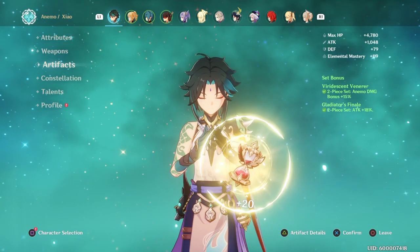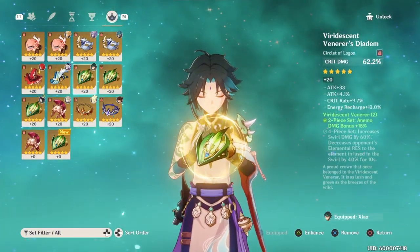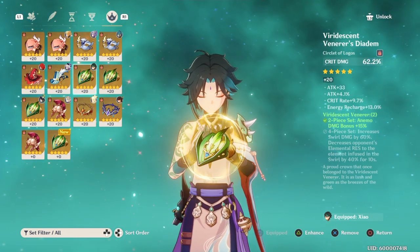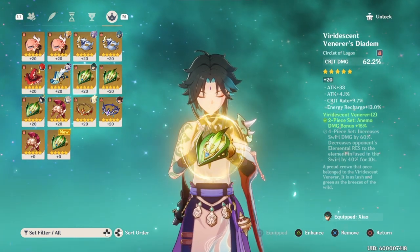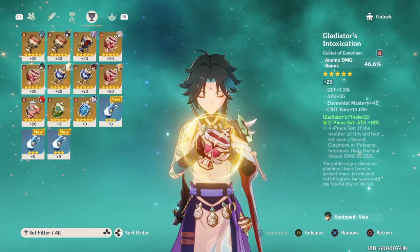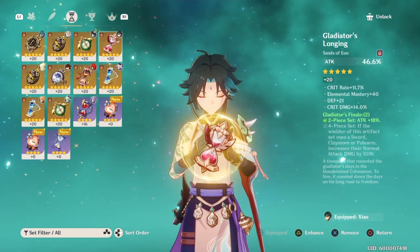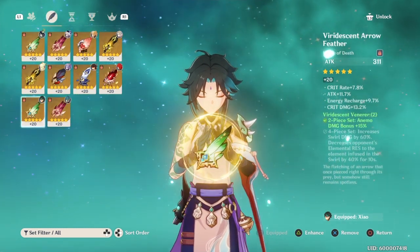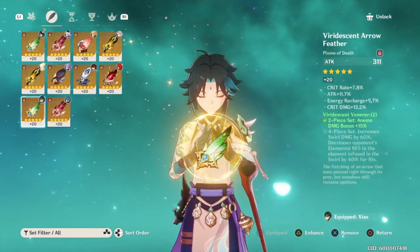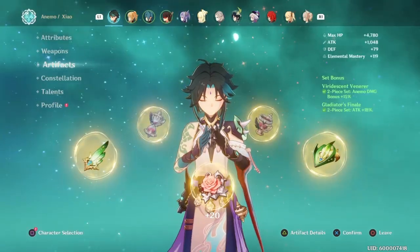I'm going to go over the artifacts really quick because once people see them they go, they're on steroids. I have very, very good artifacts for Xiao. There are going to be people that have better artifacts, but this is what I got. There's a little bit of improvement I can do, but all in all I did pretty good and I'm really happy with the way everything came out. Once I get Staff of Helma with him he's going to be an absolute monster, but until then I use Skyward Spine.